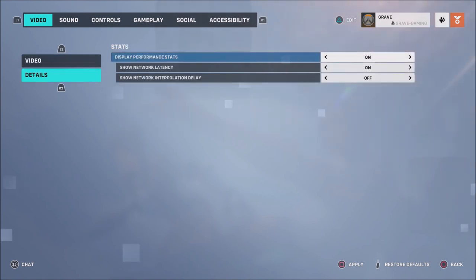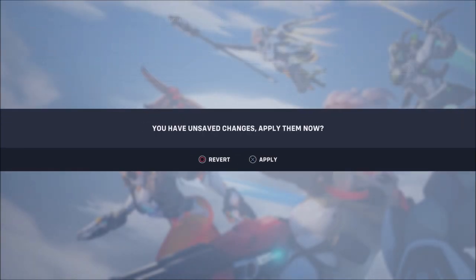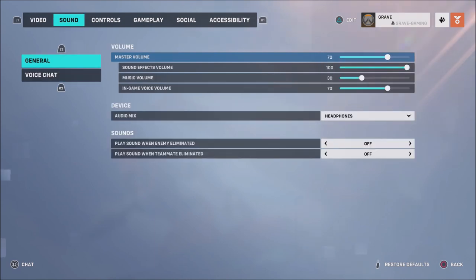When it comes to details, this is personal preference. I like to see my performance stats and latency in the top corner, so I have that turned on. For sound, I don't always play with the volume completely up — personal preference. I use my master volume around 70, music volume around 30, and in-game voice around 70.